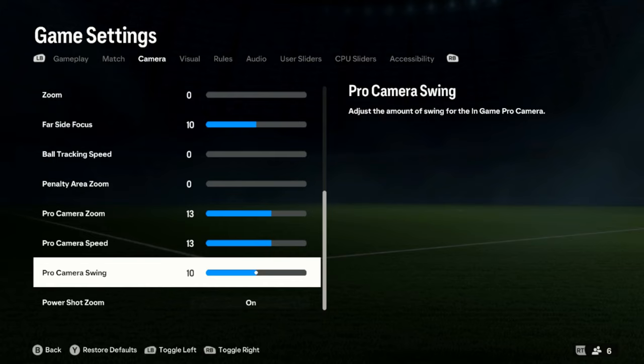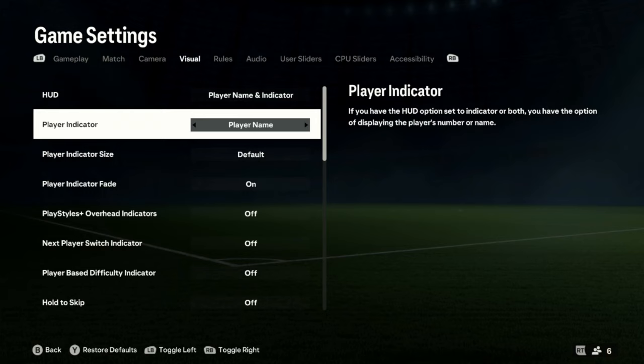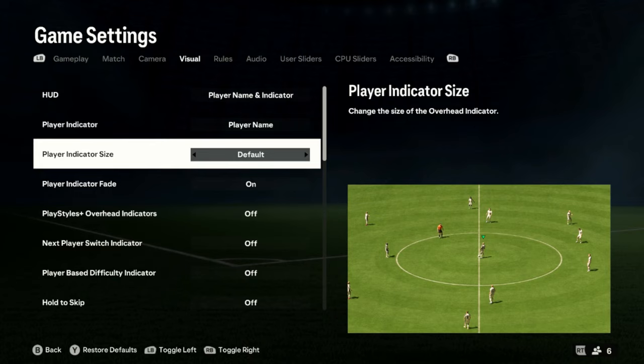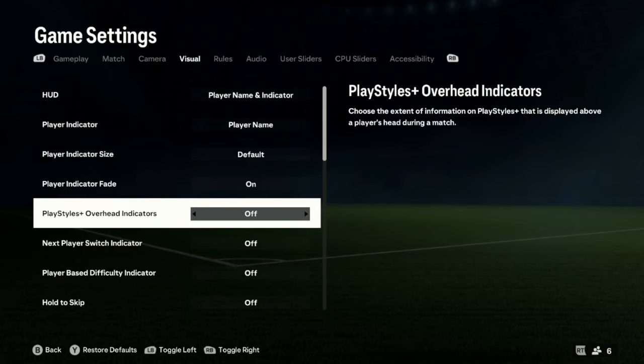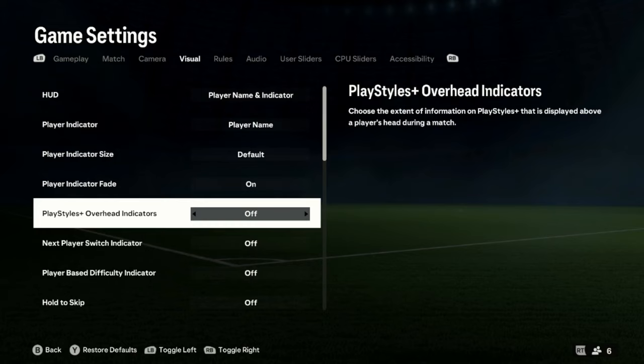On to the visual settings. Player name and indicator — this is so I can see what player my opponent is using on the ball. If it's Son, Griezmann, or Salah, I make sure I close them down as quick as possible, because the finesse trait is unbelievable this year. Indicator size: default. Player indicator fade: on. Play style plus overhead indicators — I have all these off because they put a delay or lag in the game. Once I've sorted it, I might put them back on to know who's got what play style.